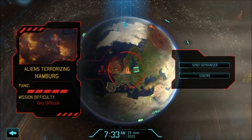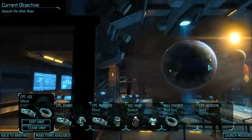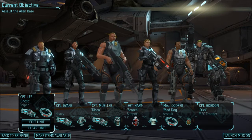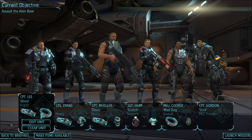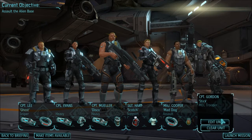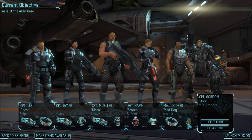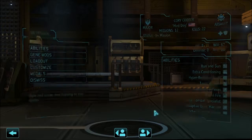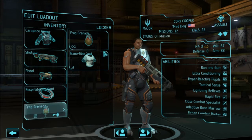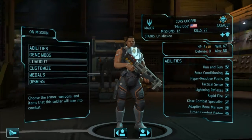Uh-oh, looks like this is a job for us. Scotch, Disco, Ghost — I like that one. The flamethrower guy's back. Grenades — not bad. Although, is that what I want to take? I could stack that, but probably the grenade might be a little better.